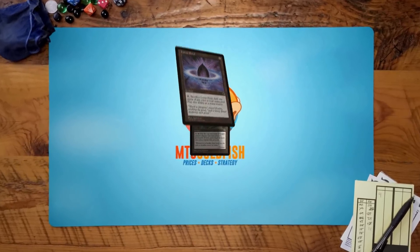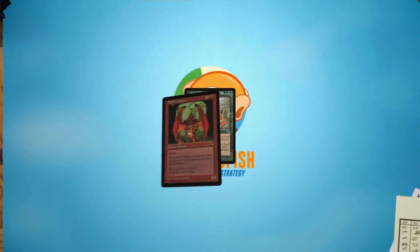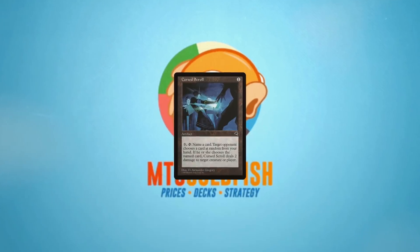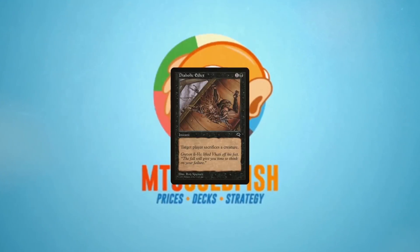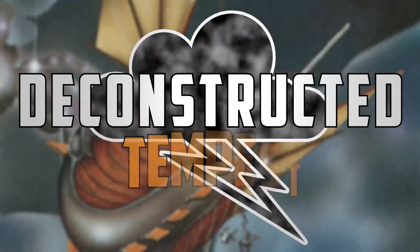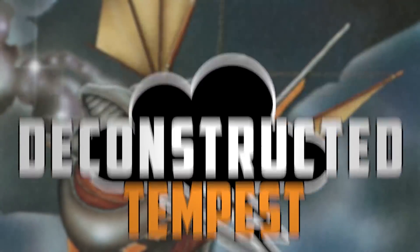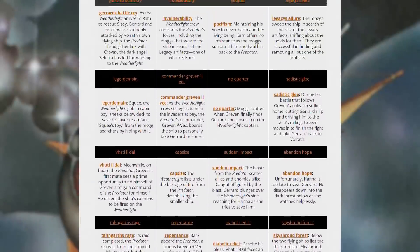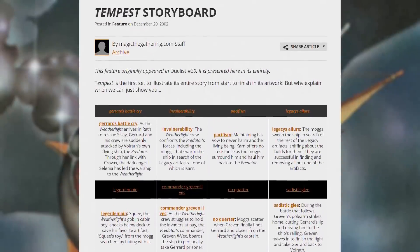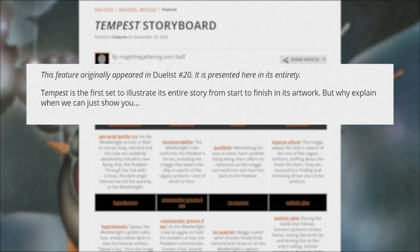We have finished the Mirage block, and today we will be starting a new block cycle: Tempest. The first set of the Tempest block, aptly named Tempest, was released in October of 1997 and continues the Weatherlight saga. With Tempest, the flavor flows, as this expansion is the first to use art and flavor text to visually tell the set's narrative through specific cards in the set.